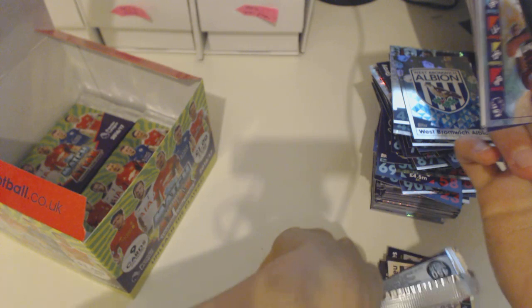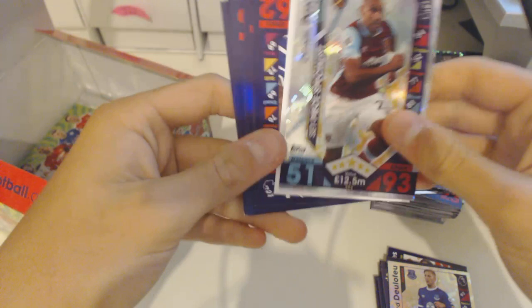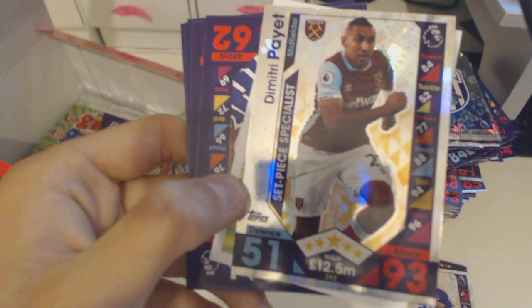Negredo is quite a solid signing so I don't think Middlesbrough fans can complain. I remember him scoring the goal where he headbutted the goalkeeper — that was funny! We've got Dimitri Payet 93 attack set-piece specialist — he is the person that deserves the set-piece specialist card the most.